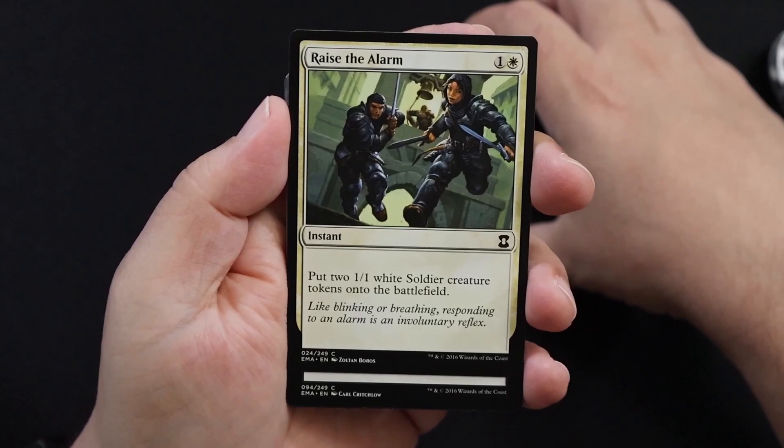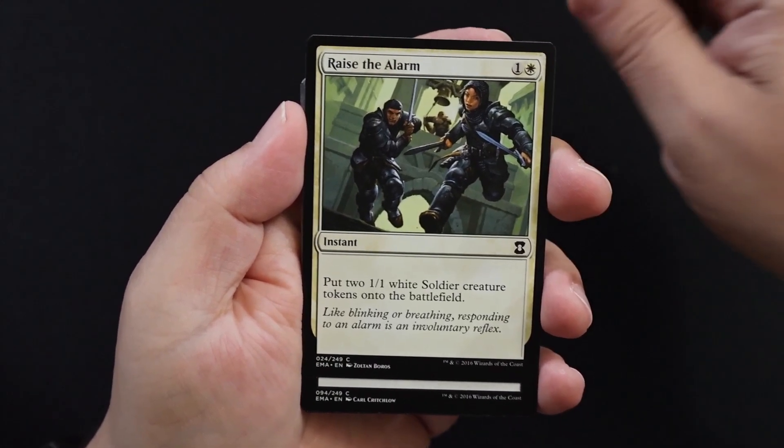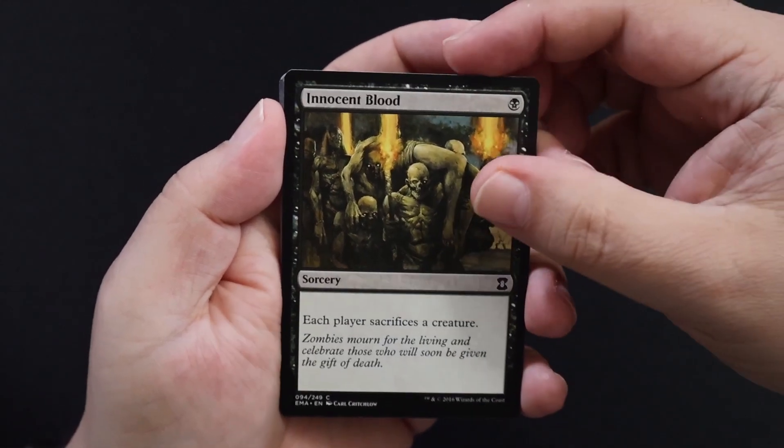Raise the Alarm — white and colorless. Put two 1/1 white soldier creature tokens onto the battlefield. That's pretty cheap and it's an instant, so that's nice. Innocent Blood — one Swamp. Each player sacrifices a creature. That's mean. I like it.